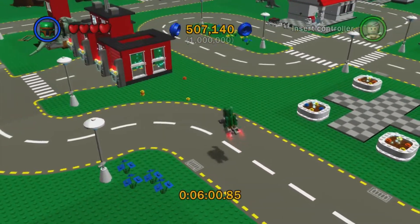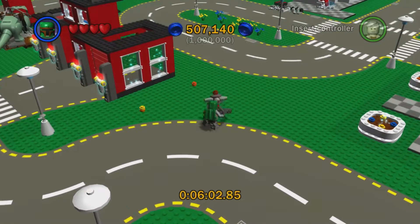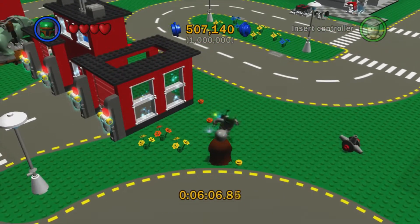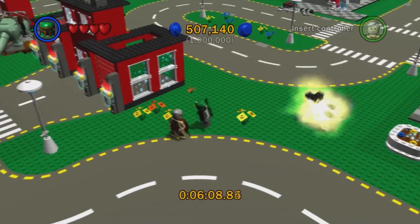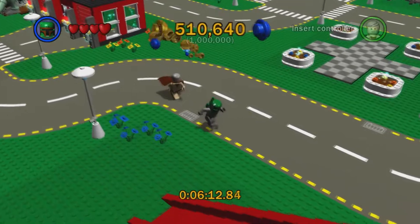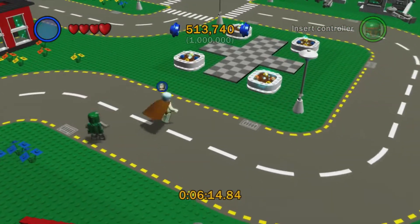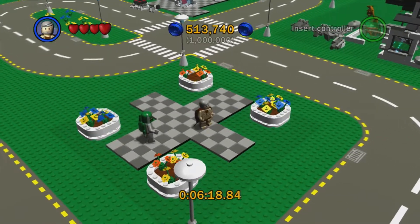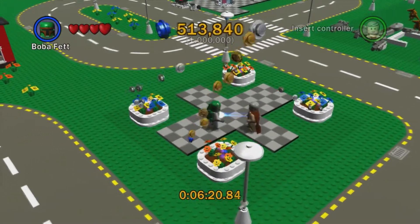There are some seeds over here that we haven't planted. Obviously, plant seeds to give yourself some studs. And I really don't want to accidentally throw a thermal detonator, like I have done previously. We're going to switch to Ben Kenobi right here because another thing we can do is we can force these flower beds down right here, which are all going to give us some studs.